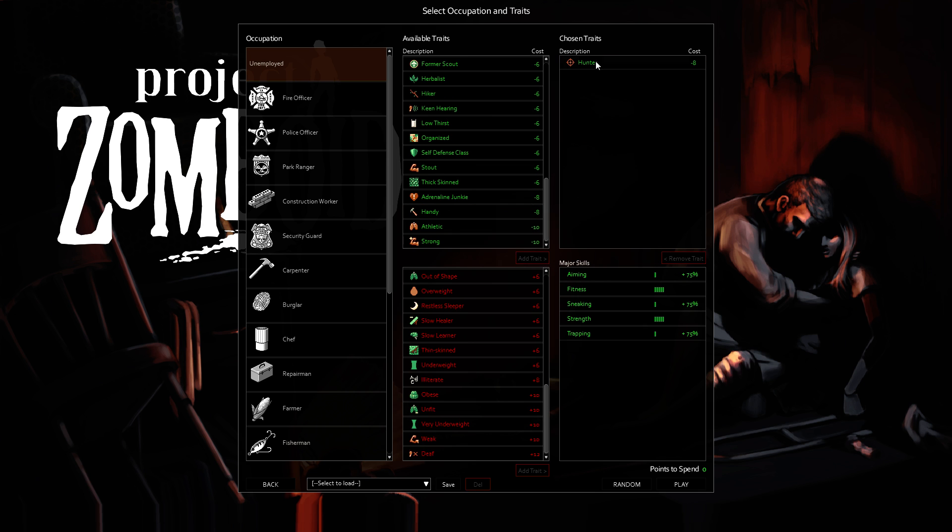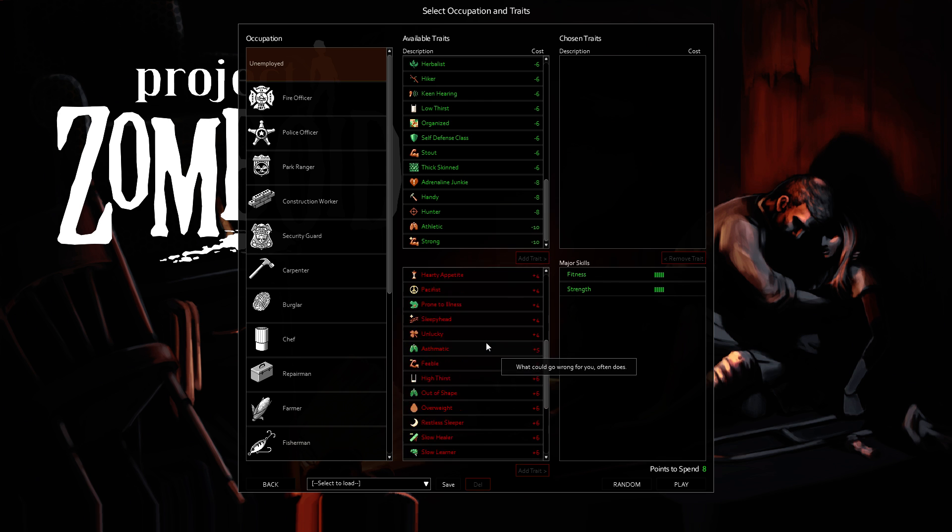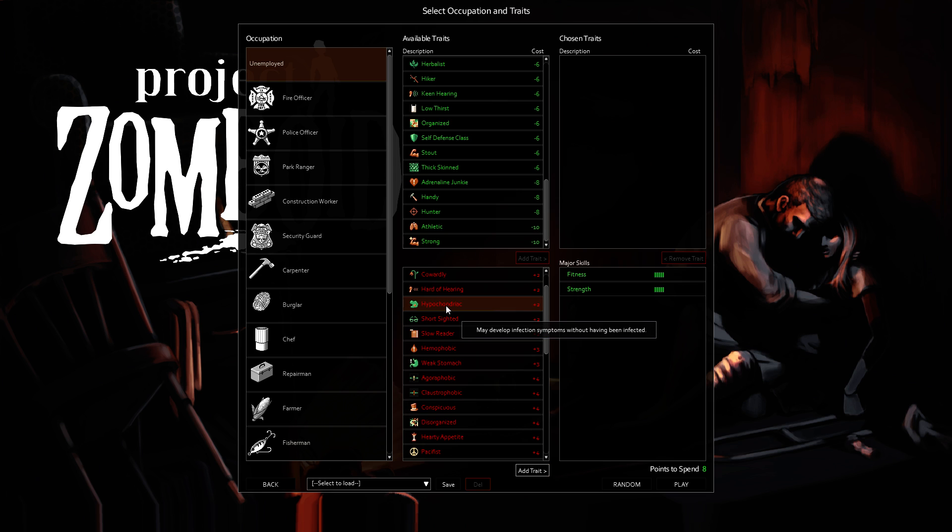Hunter is kind of cool because you get some shooting skill along with a self-sustaining skill. I think this one's pretty good too, and at eight points it makes sense. Clumsy, Cowardly, Hard of Hearing — and Hypochondriac is kind of weird. You can kind of get sick without really being sick. This would drive me completely insane — getting anxious for no reason and not feeling well for no reason. I tend not to pick that one, but if you don't mind feeling sick and can just ignore it, then all for it.